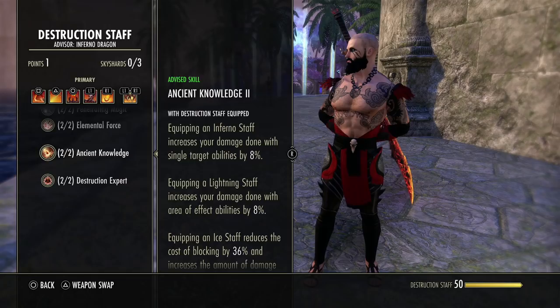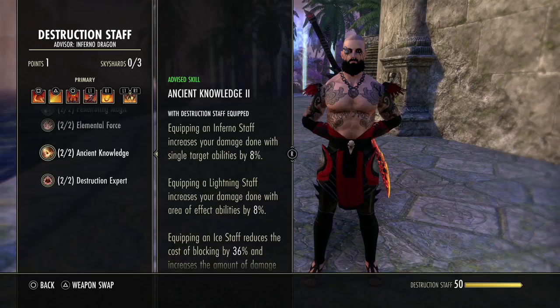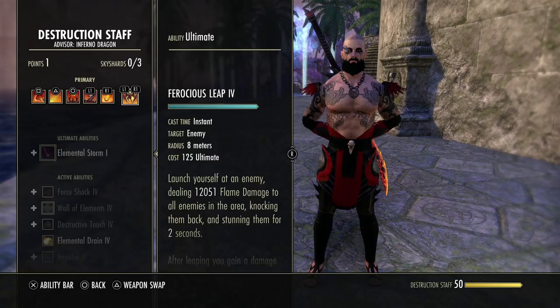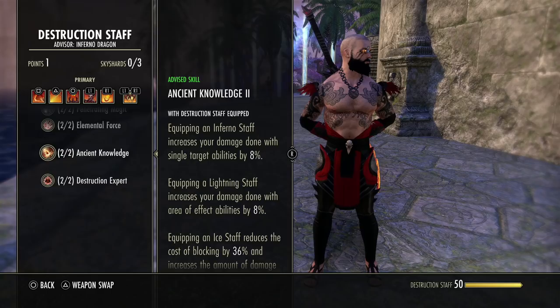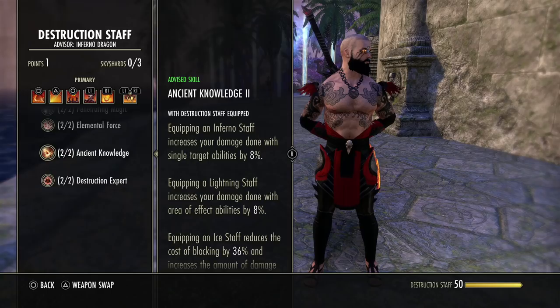The only other notable passive is Ancient Knowledge. This does make a difference in your overall single-target damage — it's going to affect your Molten Whips, your Burning Embers, your Flames of Oblivion. But it will not affect skills like Ferocious Leap because that is an area-of-effect skill, not single target. While this passive is nice, I don't think it's valuable enough to swap from a 2H back to a staff.